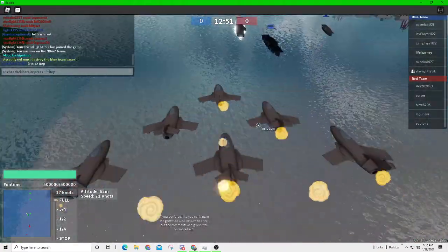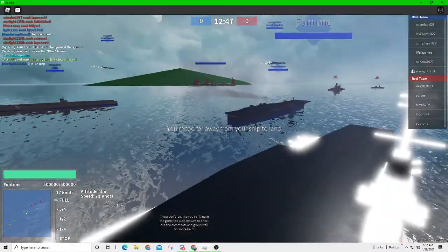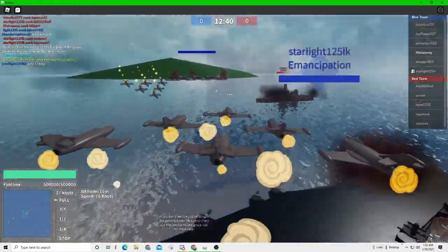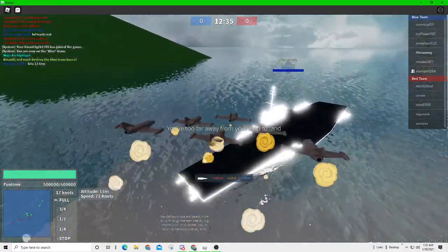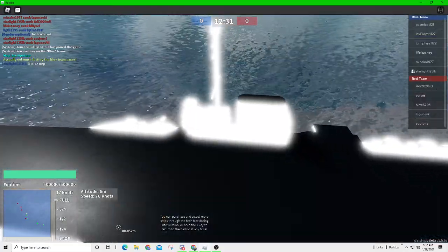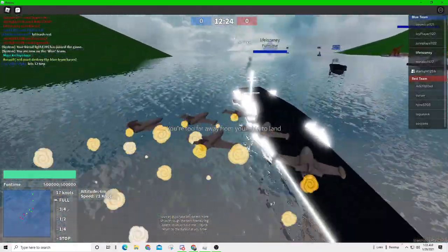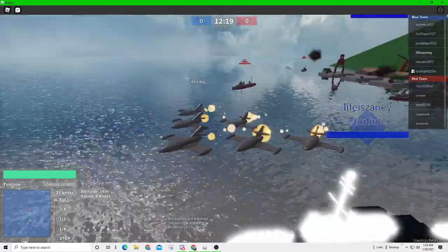Right around here is where you would start torpedo spamming. Land your fighters back at the carrier. The enemies are on your radar. They want to come murder us and our bases, so we're going to go ahead and start torpedo spamming. It's really annoying for the enemy, but for you it's what saves your life.